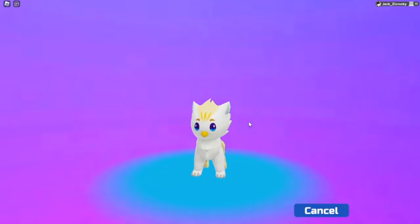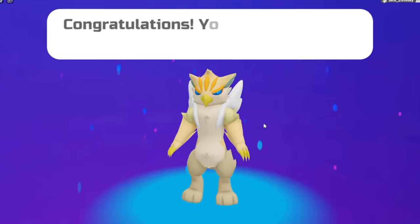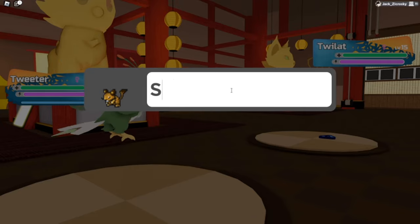Luckily, after beating all the monks at Igneous Hollow, Fortnitor our Eaglet evolved, and we were finally finished with that extremely balanced area. Next was the Pagoda, where we encountered our next Lumion — a Twiddle we named Skit.